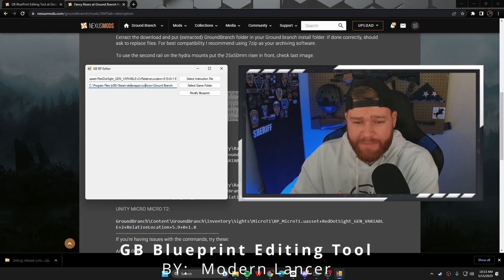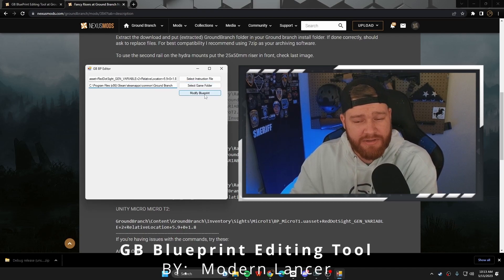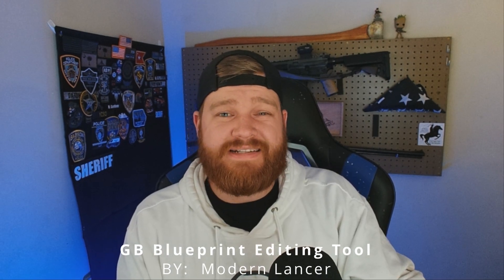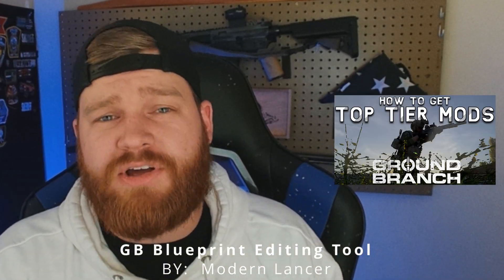What this mod accomplishes is it makes the process of editing the nitpicky parts of mod customization as easy as a copy and paste. For some of the more advanced weapon mods to work, you have to actually edit the placement of some of the items — the little dots that pop up when you're customizing something — and this mod makes that process super easy. This tool is the key that unlocks elite weapon mods for Ground Branch.